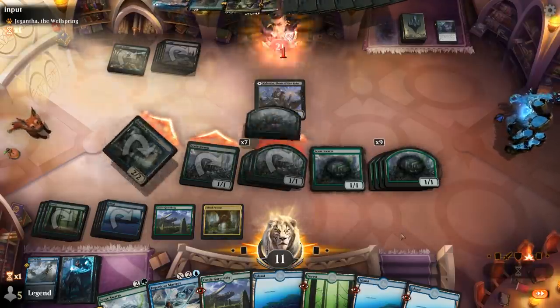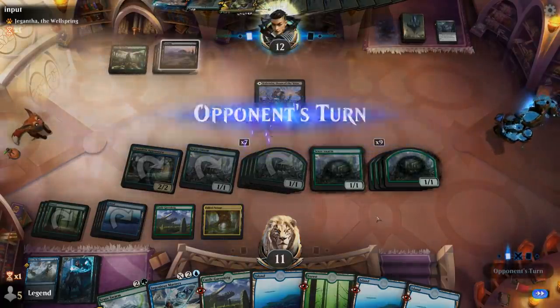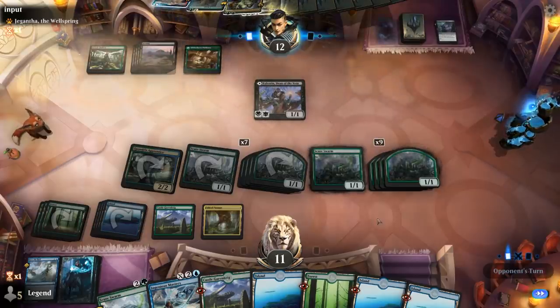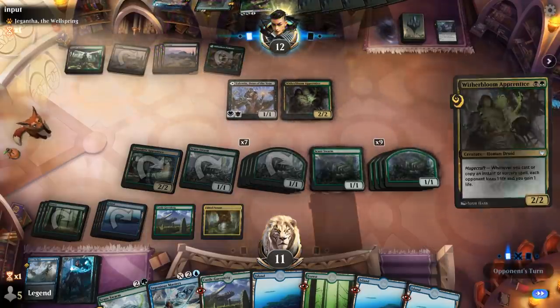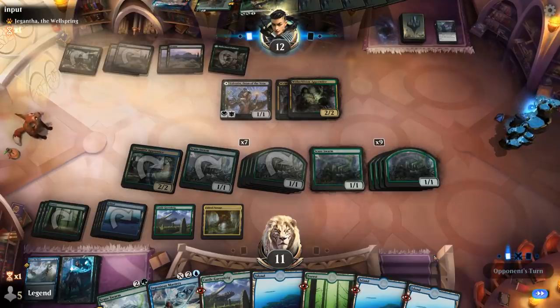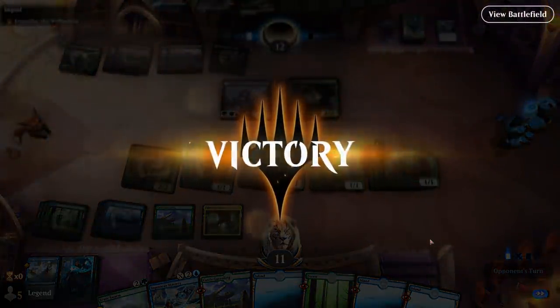We should be able to Swarm the opponent next turn. Opponent takes it, and we can crack another Fabled Passage. At 11 I feel relatively safe. Double Apprentice for the opponent, but they don't have enough sacrifice fodder for Plumb the Forbidden to be lethal. And our opponent concedes. Sweet — on to the next one.